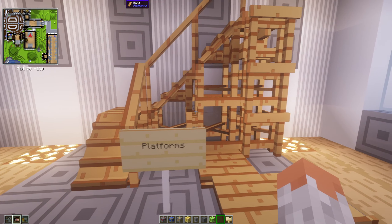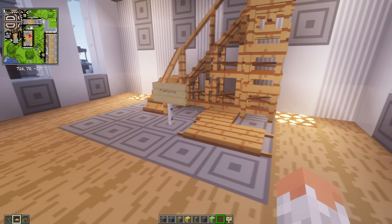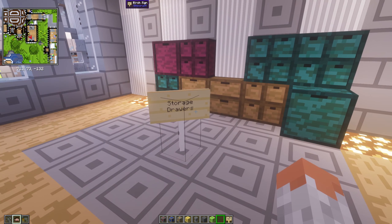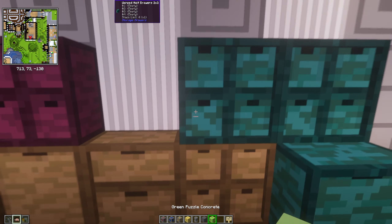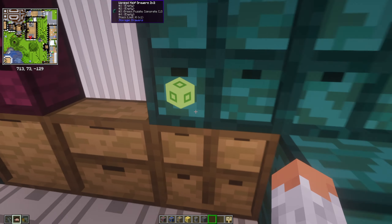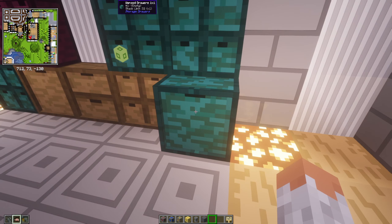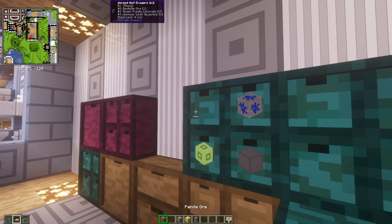Then we have Platforms, which adds platforms you can stack up very high. Quite useful if you're in a cave and need to get up somewhere — very helpful to climb up or build bridges. Then we have Storage Drawers, which adds drawers where you can put items. This one has like 16 slots and obviously more space to store things, so quite cool to organize your stuff. Items are displayed as well.